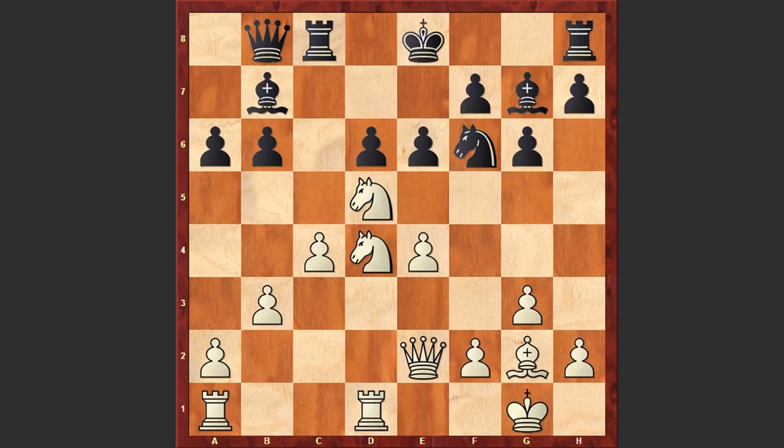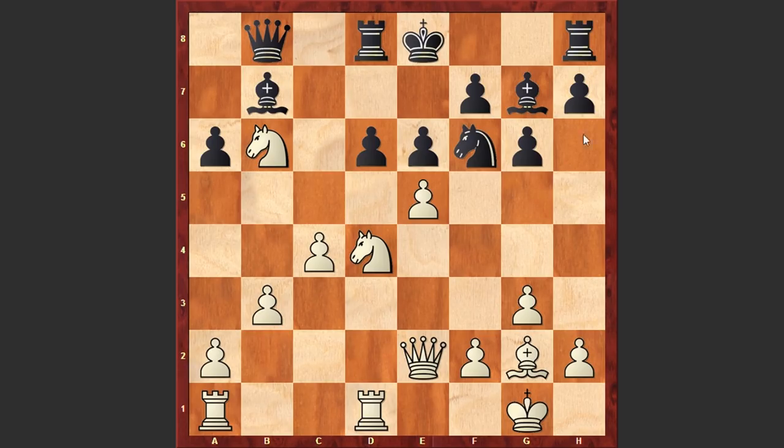In the game after Bxf6 we see Nxf6, which is the best continuation. Kasparov simply captured on b6, Rd8, and this time e5. Kasparov wants to open up the center of the board and target the black king, and that's natural because black hasn't castled yet.